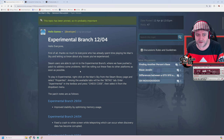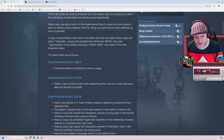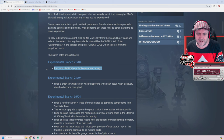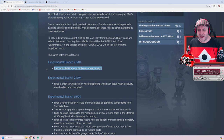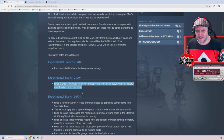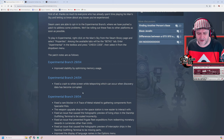Murray did actually put out that there's been a new experimental branch update. On the 29th of April: improved stability by optimising memory usage. I'm part of the experimental branch, and I downloaded this update and it was about 1.2 gig. The one before it only had like one line in it as well, and that was also similar in size.